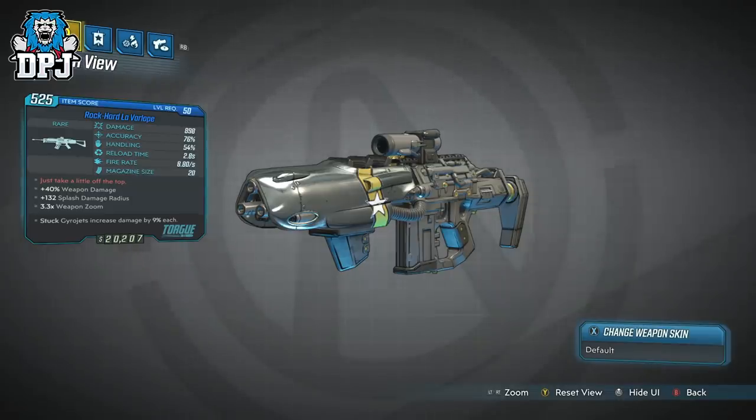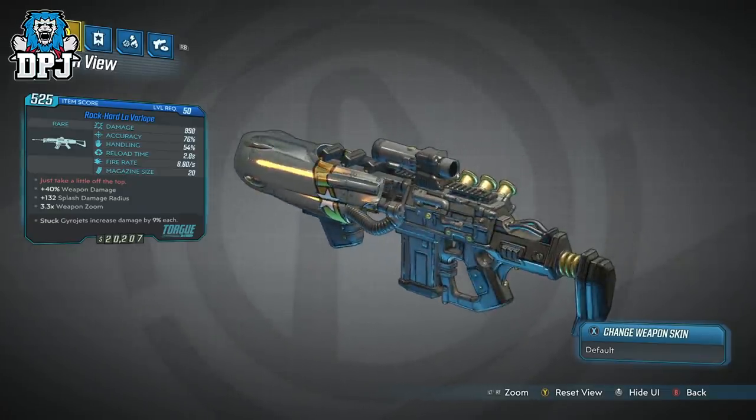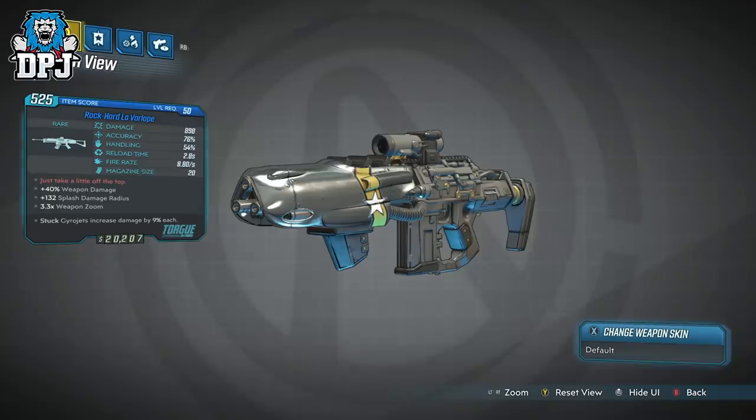The flavor text reads 'Just a little off the top' — I'm not sure what this is a reference to but it definitely seems like a haircut of some kind. The weapon also features plus 40% weapon damage, plus 132 splash damage radius, 3.3 times zoom, and stock projectiles that increase damage by 9% each.